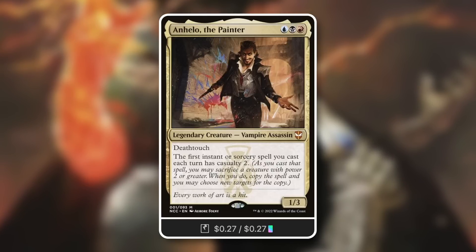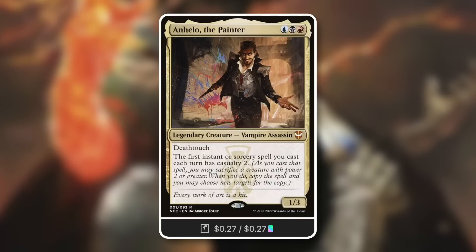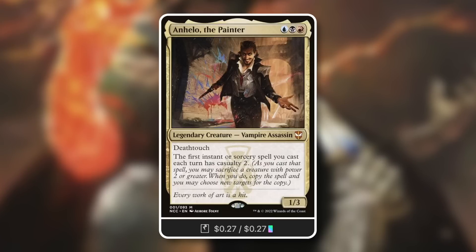It's a 1/3 Vampire Assassin with Deathtouch. The first instant or sorcery spell you cast each turn has Casualty 2 — and that's the first one every single turn, which includes your opponents' turns as well. Having an instant with this kind of impact doubled on an opponent's turn by sacrificing creatures you might already want to sacrifice — you've got plenty of creature fodder.